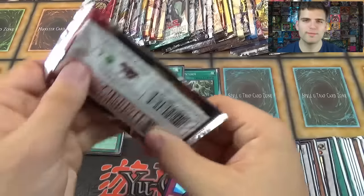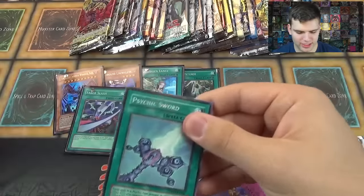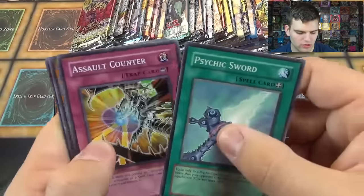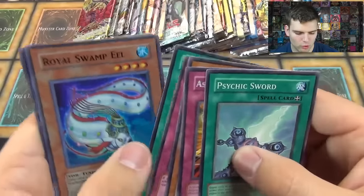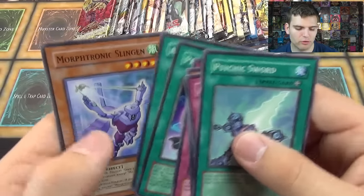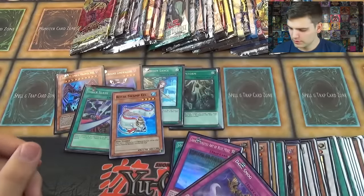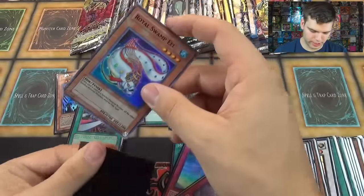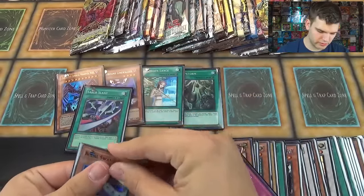Now for Crimson Crisis. Psychic Sword, Salt Counter, Trap Eater, Morphatronic Mixup, Star Blast, Royal Swamp Eel — Super Rare. Prevention Stars, Salt Teleport, Morphatronic Sling It. Sleeve that up — that's another Super Rare. So we have four Super Rares so far, two Secrets, and an Ultra.